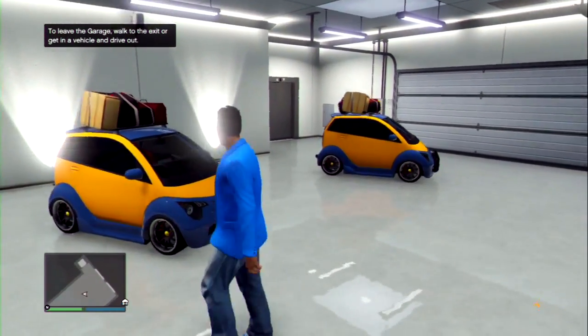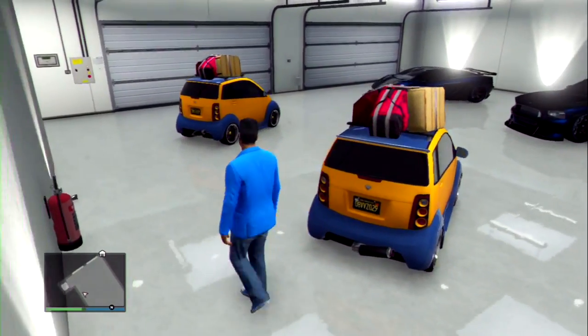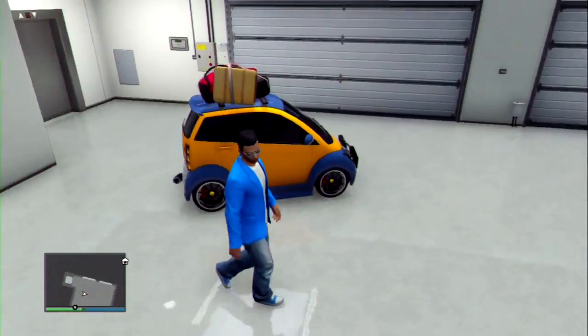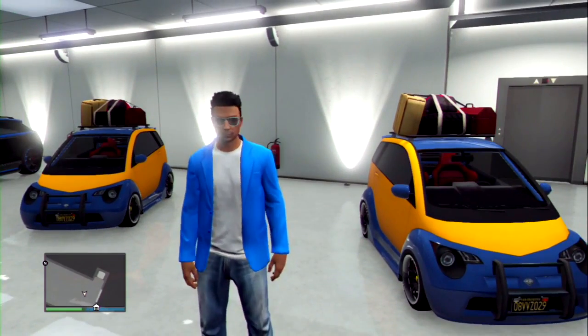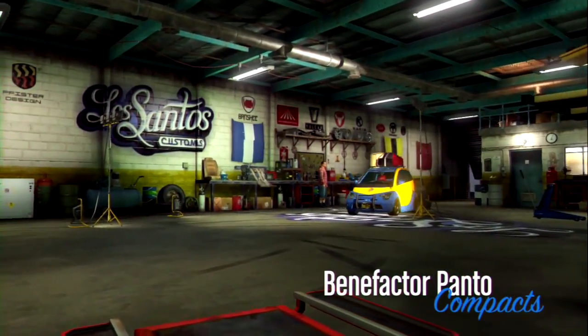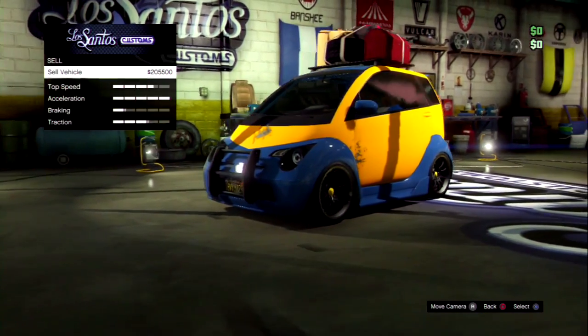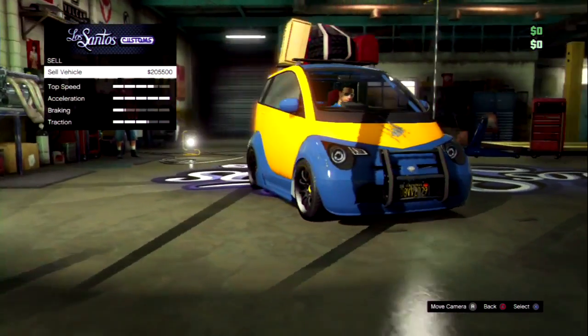Get into the duplicated version — that's the first vehicle you teleported inside your garage. Bring it over to Los Santos Customs and drive in as normal. Head over to the sell option and sell it. Mine sells for over 200k, so that's an insane amount of money just from this easy solo money glitch. You can repeat this process over and over again.